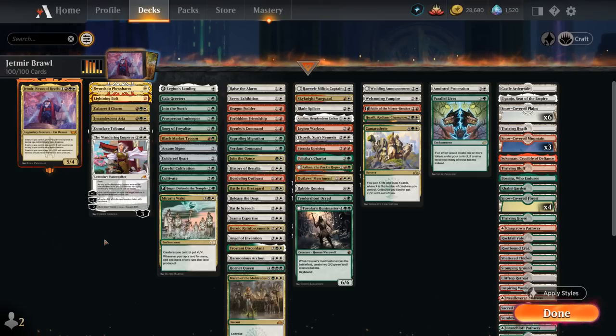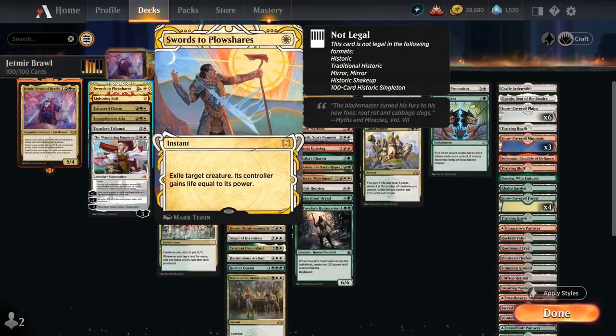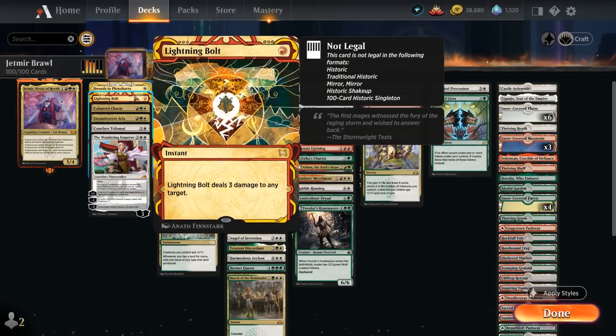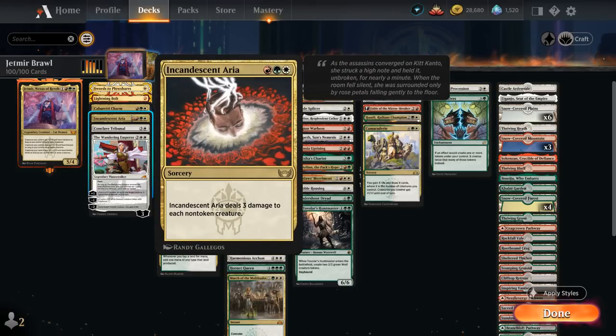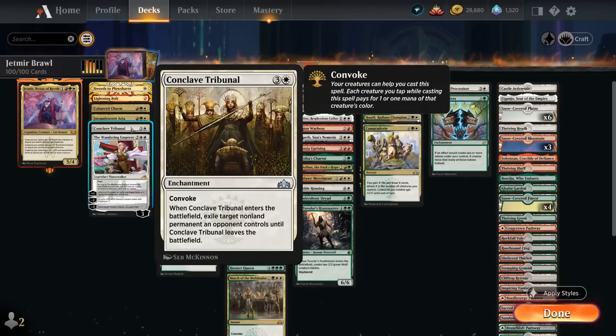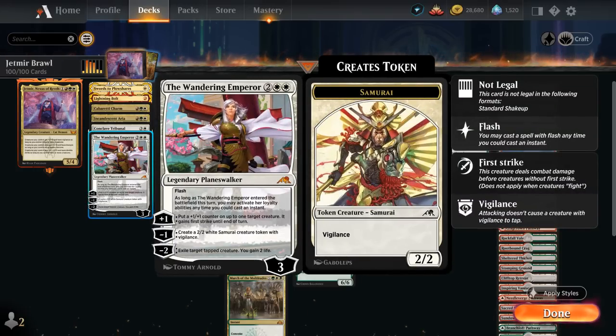Starting with our first category, Removal: we've got efficient removal spells with Swords to Plowshares and Lightning Bolt. Kabaretti Charm is quite flexible — can deal with opposing creatures and planeswalkers, but can also make 1/1 tokens or pump the team. We've got Incandescent Aria as potentially a one-sided sweeper dealing three damage to each non-token creature.